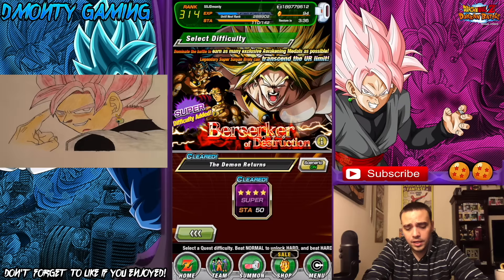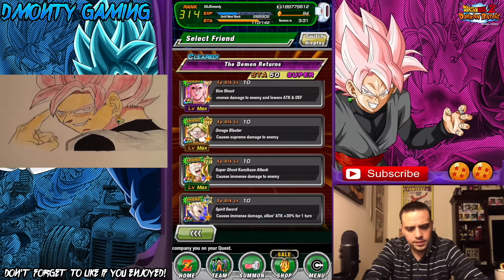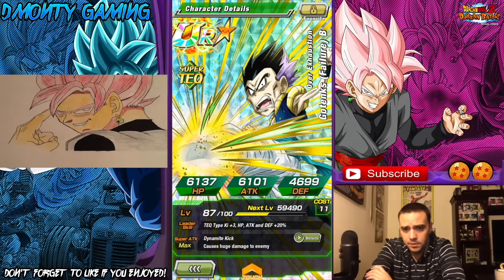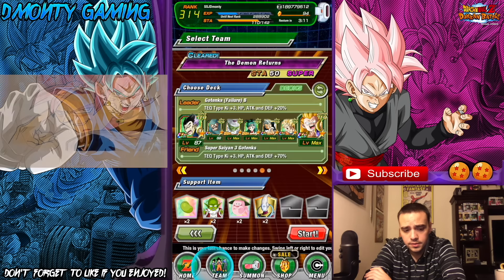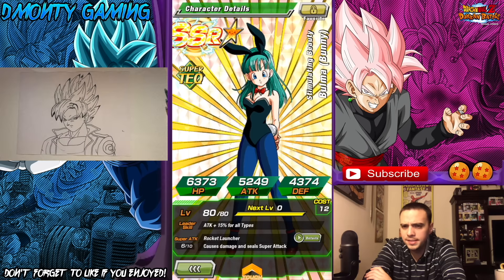We're going to be doing it on the 50-stam difficulty. Let me show you the team I'm bringing and why I'm bringing them. Gotenks, just because he's a viable leader — three ki and 20% HP for all, which is very good. Mighty Mask is important in this one: extreme damage to enemy and greatly lowers defense, which is super important. This Piccolo, just because he lowers defense. Bulma to seal — sealing is good.